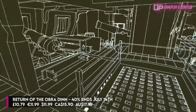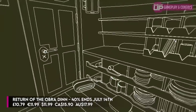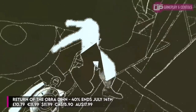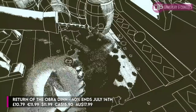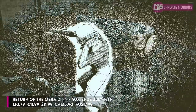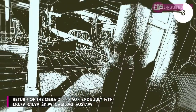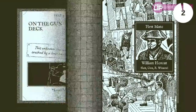Return of the Obra Dinn is a brilliant game. It's a mystery game where you essentially play as an insurance investigator who has to find out what happened to the crew of a merchant ship that went missing in 1803. It's turned up at port with no survivors. You can play back how different members of the ship died and then walk around them, almost like the mind maps you see in Sherlock Holmes, to gradually identify who all the passengers were and how they died. It's so clever. That monochromatic art style was supposedly inspired by old Macintosh games, and that rewinding time mechanic is like a more fleshed-out version of the investigations in the old Batman games. Potentially something totally different — maybe not a game type you've played before — but I really enjoyed it.